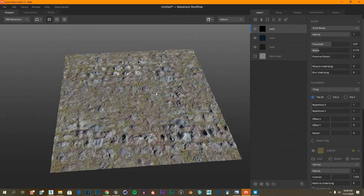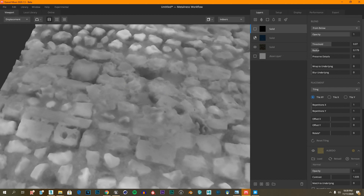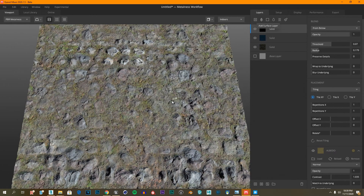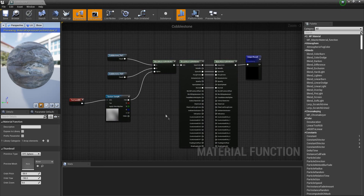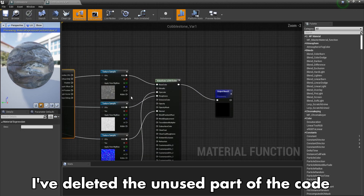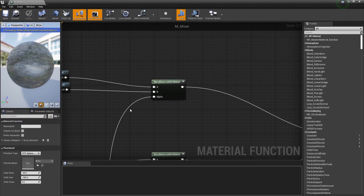Maybe next time, Unity. Sorry. Next I mixed textures in Quixel Mixer. After importing my textures into Unreal Engine, for each of them I made a material function that hides repetition of the texture. Then I made a mixer function material that used the previously made material functions, and used a lerp alert to blend different materials into one.